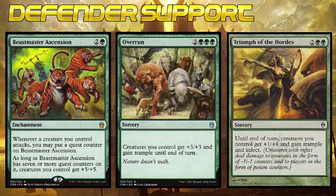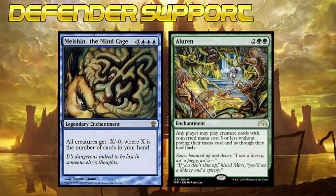Beastmaster Ascension and Triumph of the Hordes are two of my favorite win conditions. You can also put all your opponent's creatures into a vegetative state with the help of Mayshin the Mind Cage, or better yet, cast all of your walls for free with the help of the expensive but amazing Alluren.